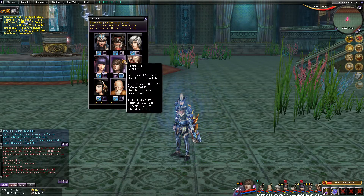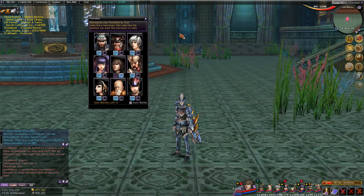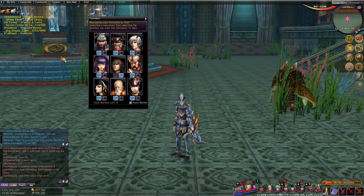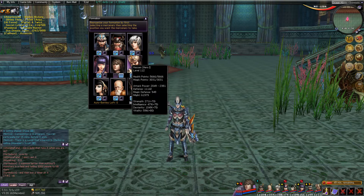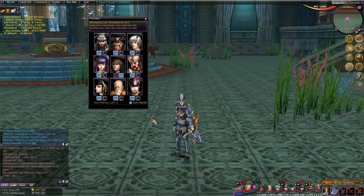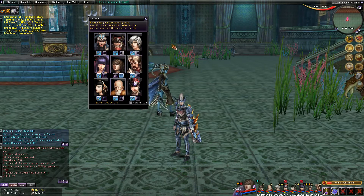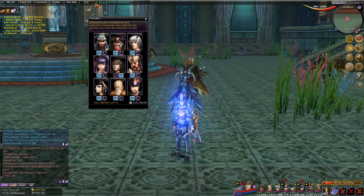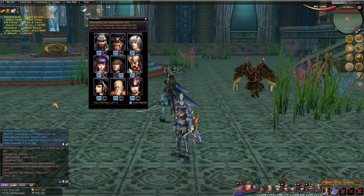One thing worth mentioning is your main character — some people differ on their opinion of where to put them. You do have the choice to put your main character in the front row if they are a tank, but the problem is if your main character dies, you die. If your mercenaries die, you don't. So it is a risk. However, if you have a monk on your team, monks have special healing moves that can heal your main character when they take damage, so it is pretty safe to have your main in the front row, especially if they're a swordsman or a chainsaw, as those are the two best tanking classes.